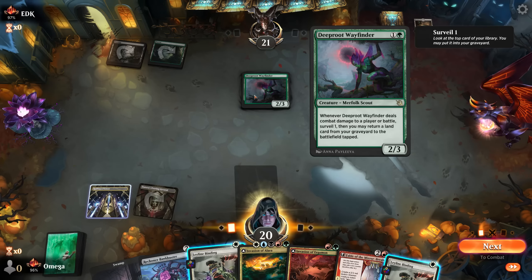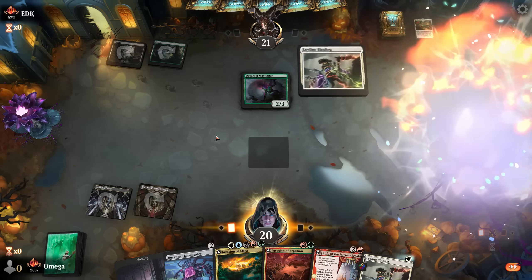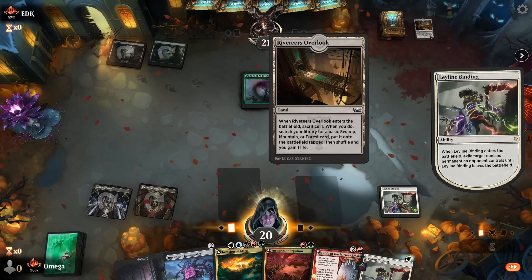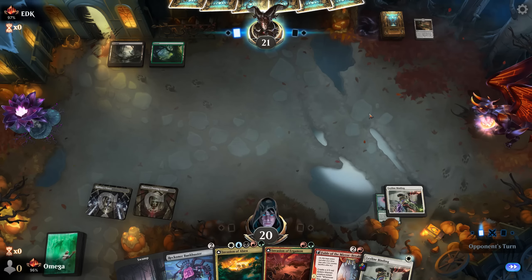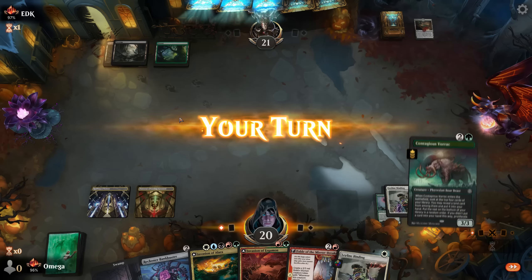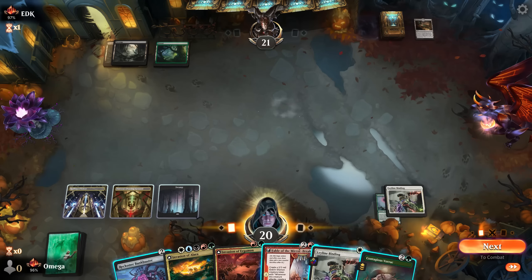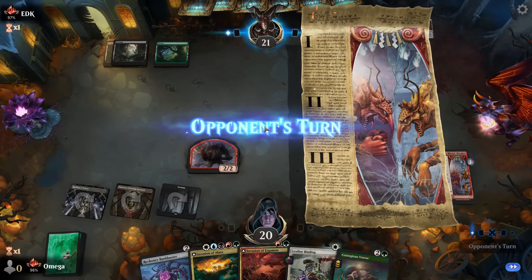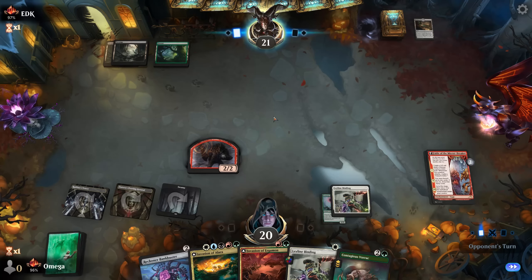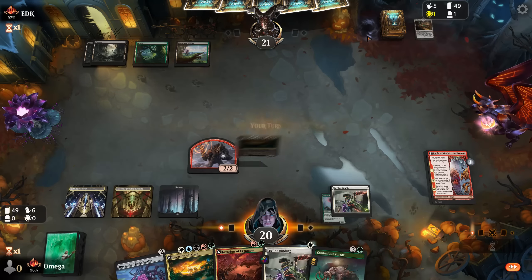What are you? 'Deals combat damage to a player, surveil one, then you may return to the battlefield.' Oh, that's scary — please don't get land. So that explains this land. They have some instant crazy value. I'm happy we had one-mana removal for this one. All right, no counterspells. Is this the removal of course? When you think about a three-drop, you are indeed thinking about the Fable. It's always Fable. Like when you think about a three-drop, there is no other way. So even if they have removal, you still get so much value.